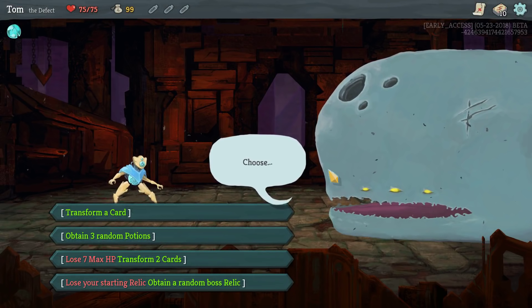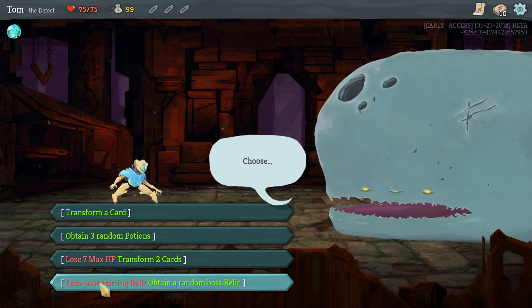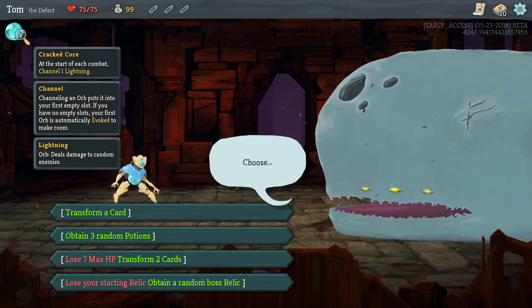Not difficult to play — there's just an extra concept we've got to understand. Okay, these starting advantages — which one do we want? With the Defect, I think this is an especially bad choice. You lose your starting relic and you get a random boss relic. Boss relic's great, but your starting relic channels one lightning, and you'll see why that's just really, really useful.